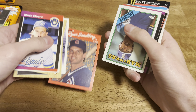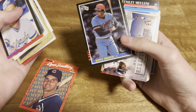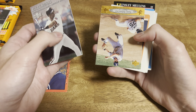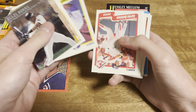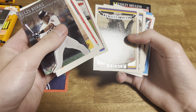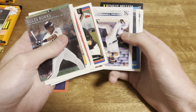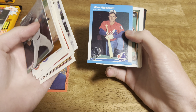Got a Ryne Sandberg. Kent Hrbek from '85 Donruss - it's kind of nice. Ellis Burks from Leaf Metal, pretty cool, pretty nice card. Gary DeSarcina, Dave Schmidt, Lyle Overbay, Carlos Guillen, Yorvit Torrealba, Capuano, Wayne Tollison, Alan Watson, Mike Fitzgerald, '87 Fleer.